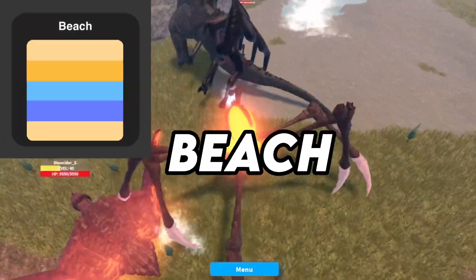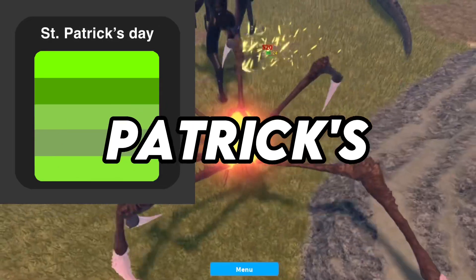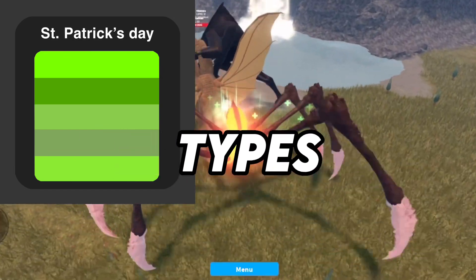Number 3: Beach. This one is supposed to show what a beach looks like — sand and the sea. Number 4: St. Patrick's Day. I didn't want to do fully green with the same shade as another recolor does that, so I did different types of green.